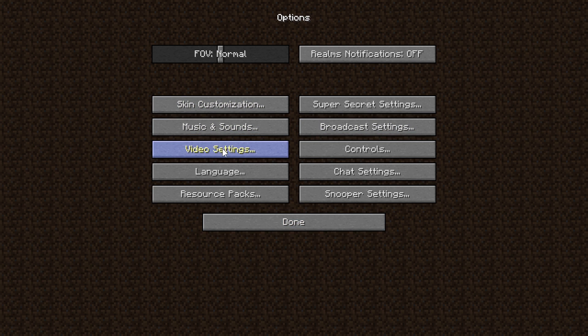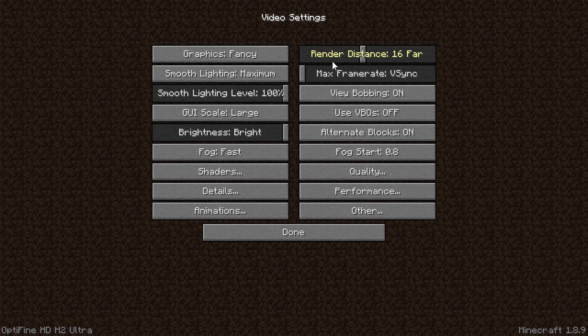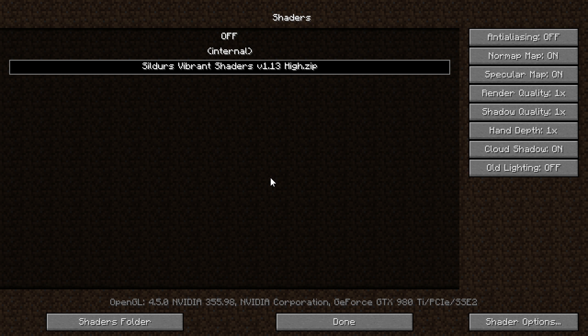Now that we're here, we're going to go to Options, then Video Settings. Optifine gives us lots more video settings — you can see Details, Performance, Animations, Other. There's all sorts of stuff in here that Optifine gives us, as well as a new Shaders button. If you click this, you have three different levels: off, internal, or the one that you just installed. By the way, if you're having trouble getting to that shaders area, you can just run the Optifine version of Minecraft and click the Shaders Folder button, and it will open up the folder where those are stored.